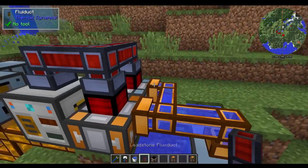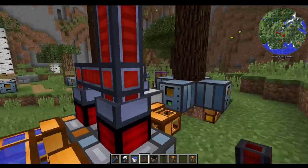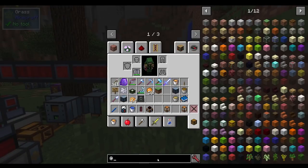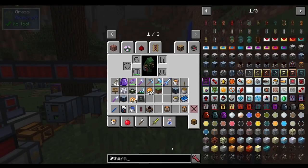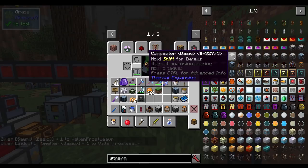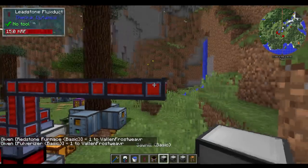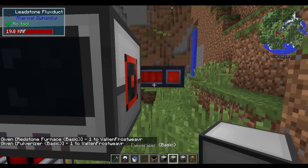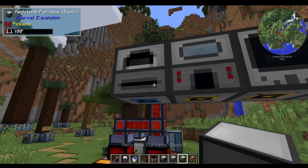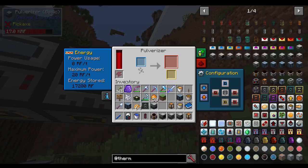Grab yourself some more leadstone flux duct. Now, this is beginning level stuff, but you've got renewable energy. And now you can take this and just run it along some kind of path that you want. Take all of your Thermal Expansion machines — you've got your induction smelter, sawmill, pulverizer, redstone furnace. All these things are now being powered by your renewable energy source that you don't need to worry about anymore.